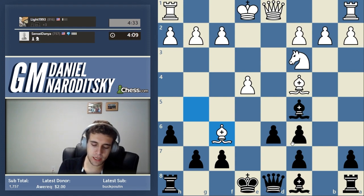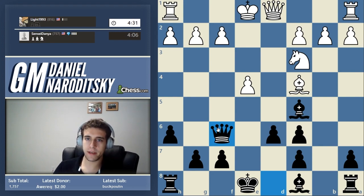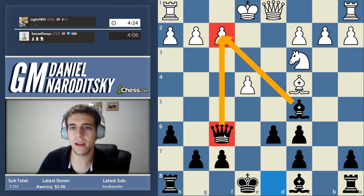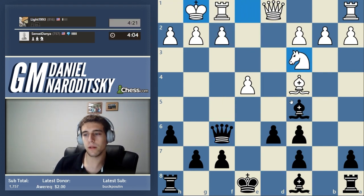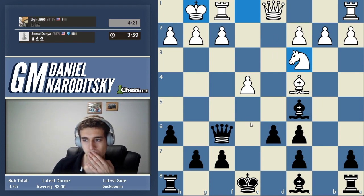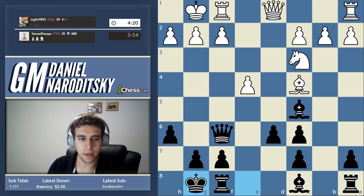That was a mistake — bishop d6. He should have gone bishop f4. What do we take with? Obviously the queen. Fantastic. We've gotten rid of his bishop and we're threatening checkmate. Our queen is very nicely placed on an active square, all our pieces are playing. Depending on what he does — if he castles or goes queen d2 — there's one more thing we need to do before we even think about plans: we need to castle. Let's take care of the fundamentals first.